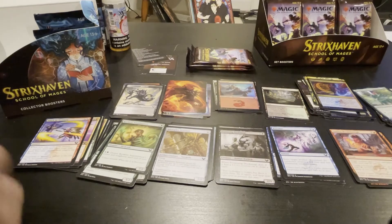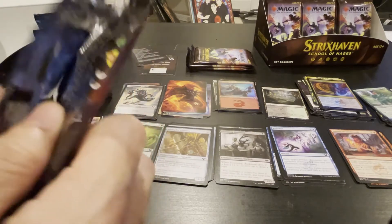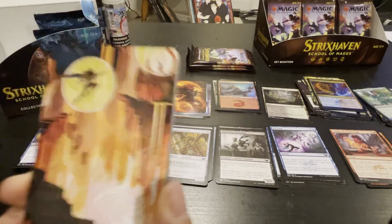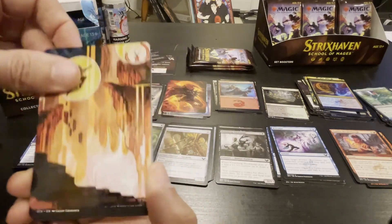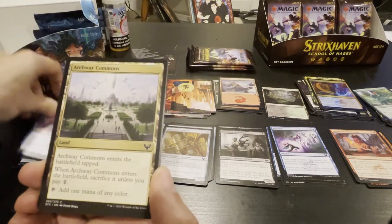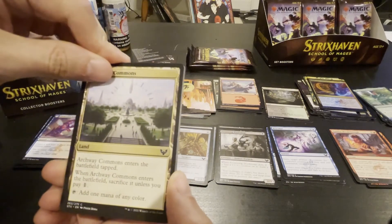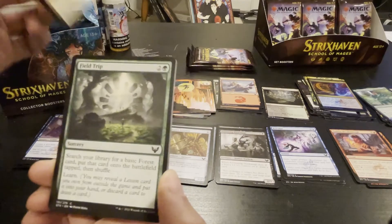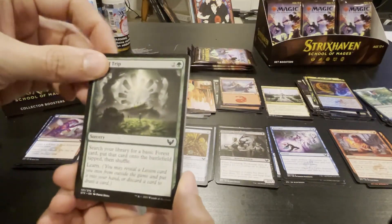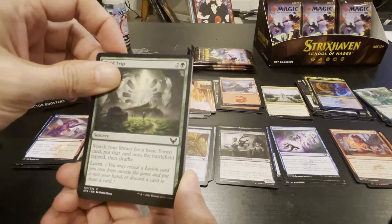All right, here we go — three packs and then a collector pack. Open sesame! Art card, that's really cool looking. A mountain. We've seen this — enters the battlefield tapped, sacrifice lands, pay one, add one mana of any color. Search library for a basic forest card, put it onto the battlefield tapped, then shuffle and learn.